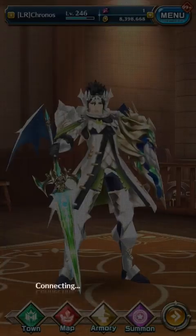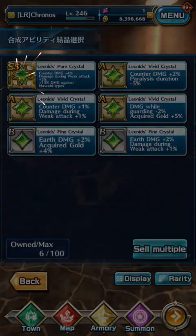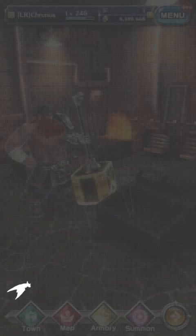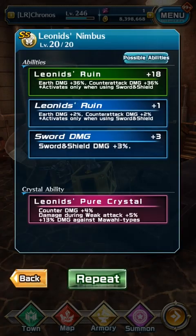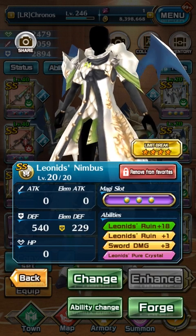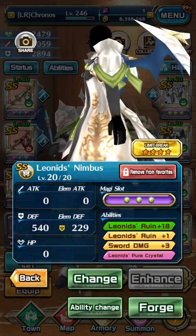Once you fuse a Crystal into an armor, it can't be taken out. This is the extra pink ability. We fuse it in, and now you have this. But once you fuse one onto it, you can't take it off. You can still fuse different abilities into it to overwrite, but you can't take it out anymore.